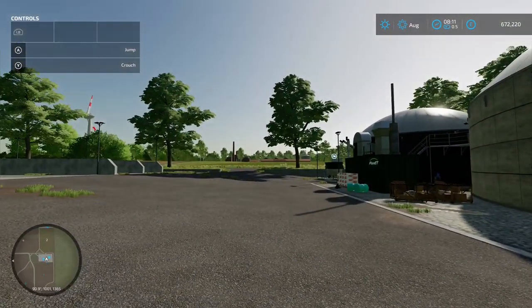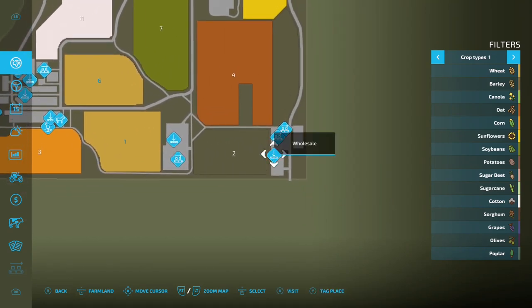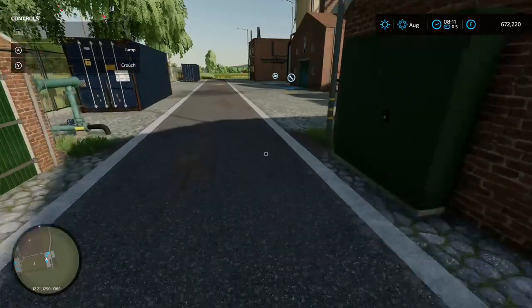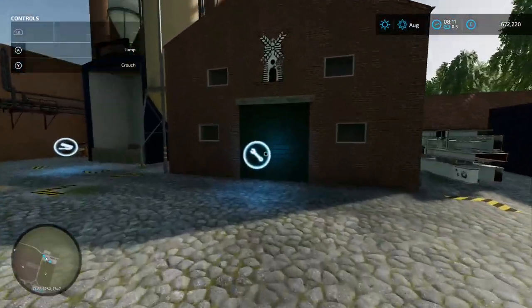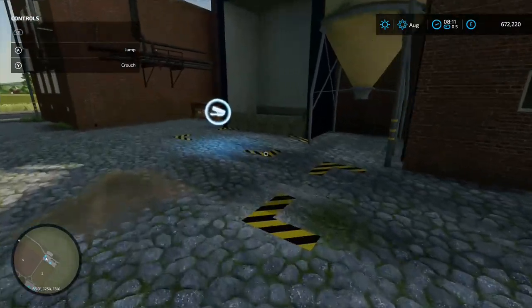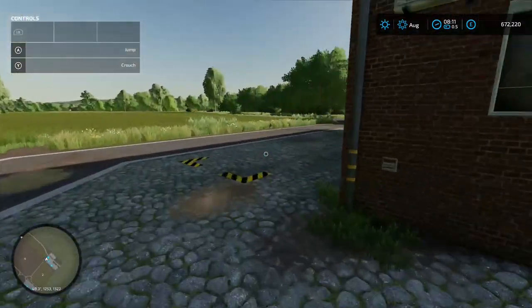Going over to this section, first up you've got the sale point — this one is called wholesale. Come up here and load it into the grated area. Then coming around, we've got a grain mill — click on that, 96 grand. Pallet spawn point at the front, loading-in point there for all your stuff. Do your grains, make your flour.